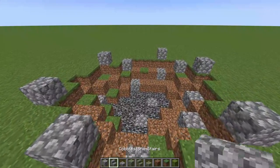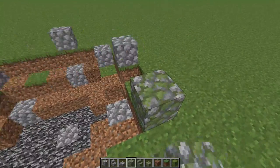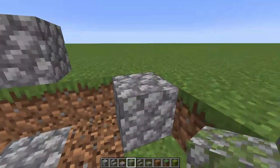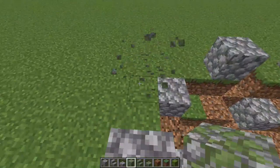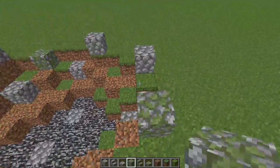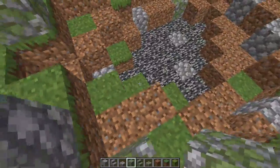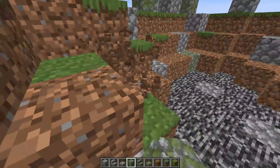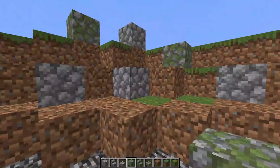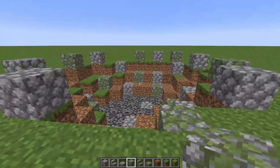Now we'll add in some mossy cobblestone. Add one here, one there, one here — just add them all the way around randomly. Make it an even spread — pretty even all around but also a little bit random. That looks pretty good.